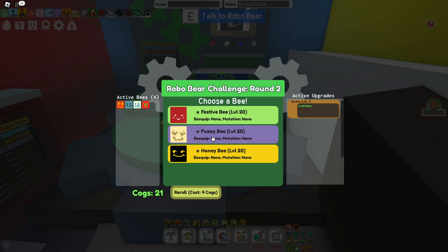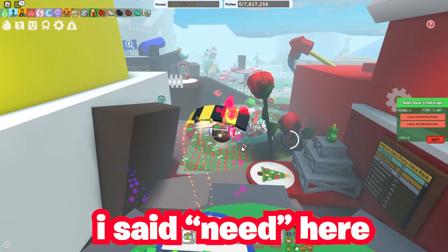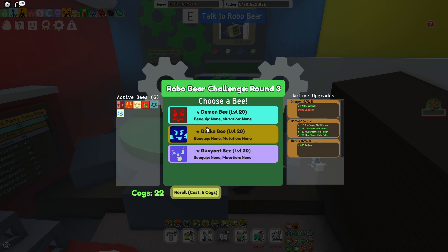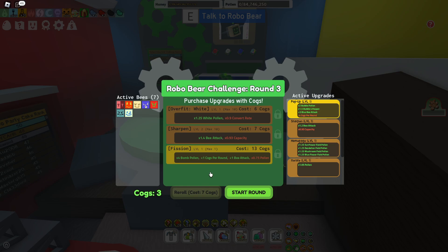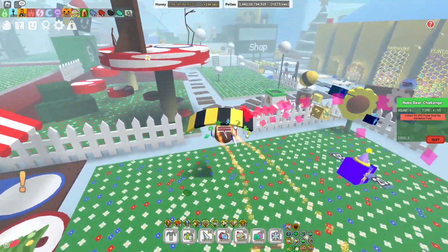Fester bee - oh, I'm gonna get fuzzy because it's a mythic. I only have one fuzzy bee, so make sure to get it every time if you can. Bee attack - I'll definitely need bee attack. I'll go to the cactus field since I have both pollens there. I'm actually getting more mythics now. Precise bee, and oh wait, that's not even horrible to be honest. And this is a good upgrade too - look at this! Just got blessed! I got fission as well, I'll save it for next round.